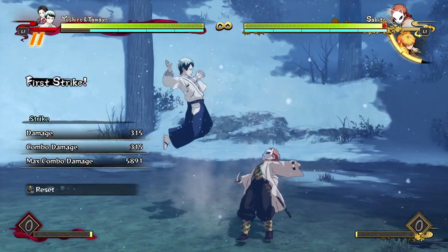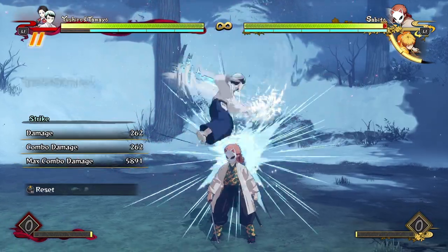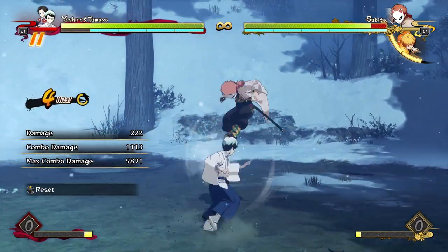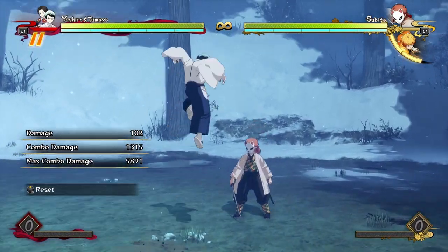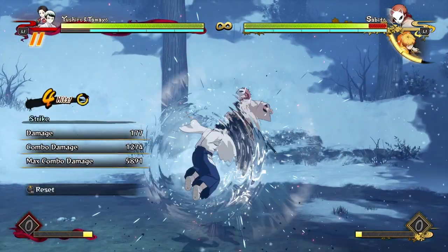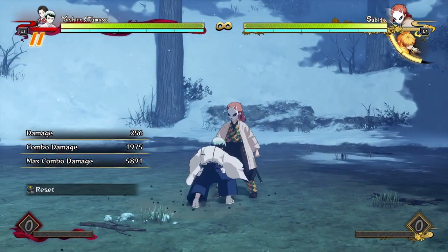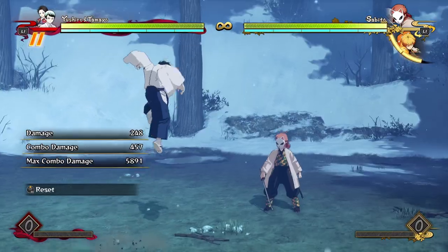In the air, special one is pretty similar — he does the flurry of punches except it bounces the opponent up and gets a hard knockdown. So if you want a hard knockdown and a little bit of extra damage, you can do your aerial attack string into this to get a little bit more damage and a hard knockdown. I believe you can also get a combo from it if you're closest to the ground.